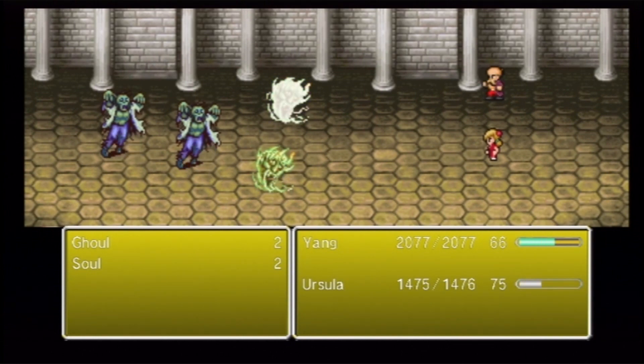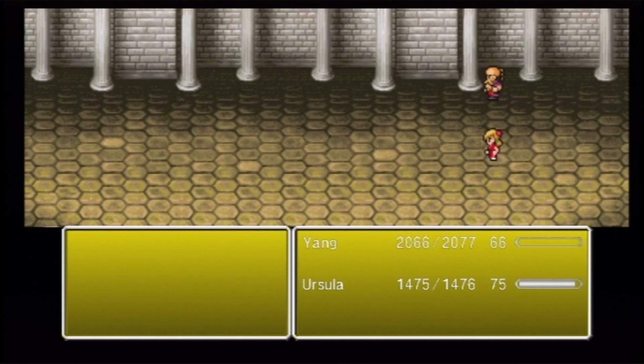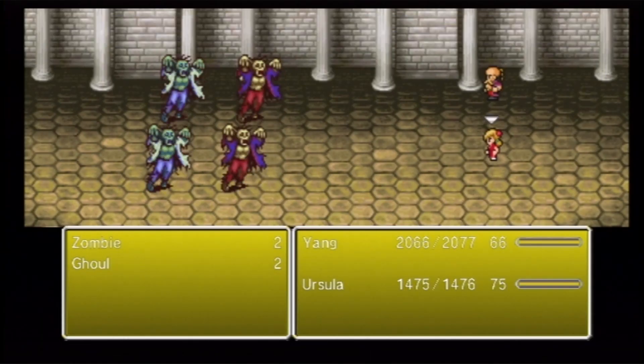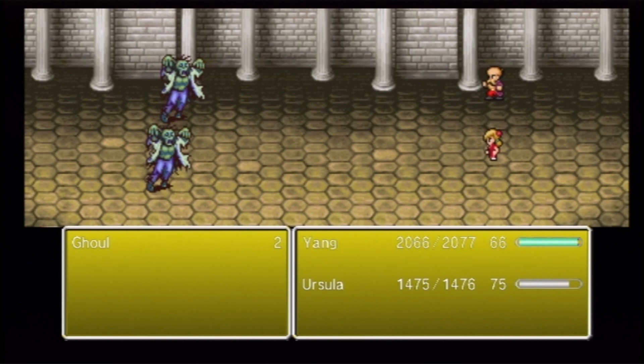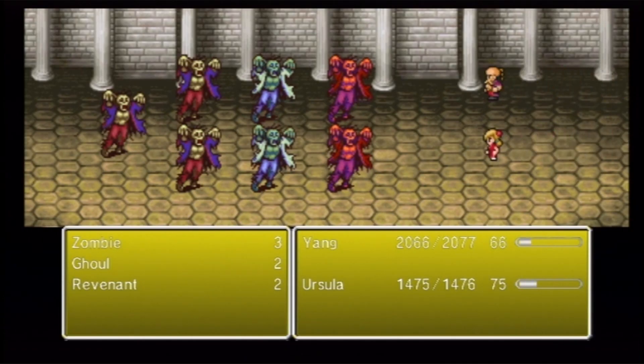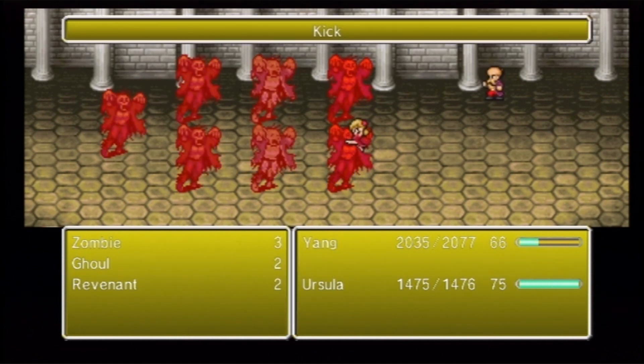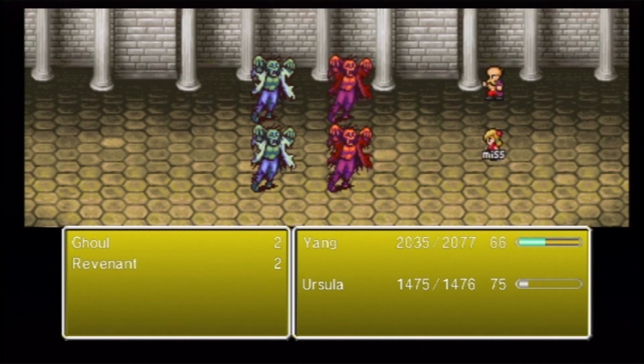We can still kick our way through here. It's the best option right now - it won't always be, but right now it is. I've started using my character special abilities. It turns out that you kind of have to, especially at the later fights that are much more difficult. Like Yang's Focus, for example, is a really powerful attack - really nice. Can one-hit most enemies here.